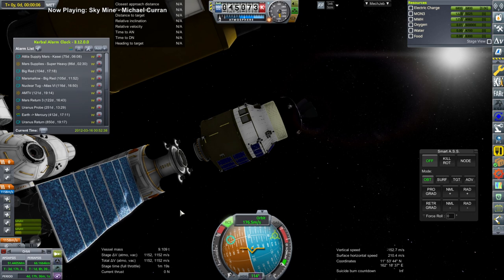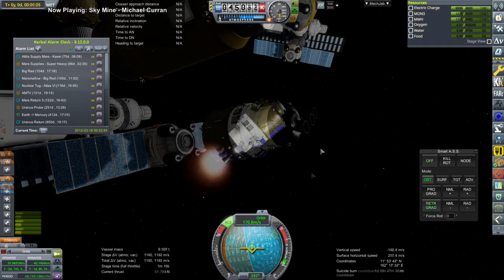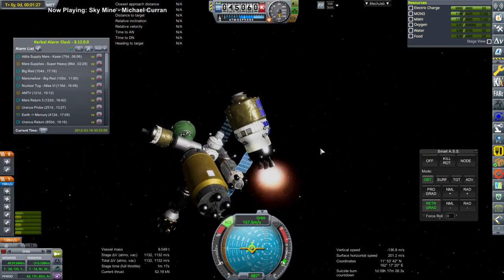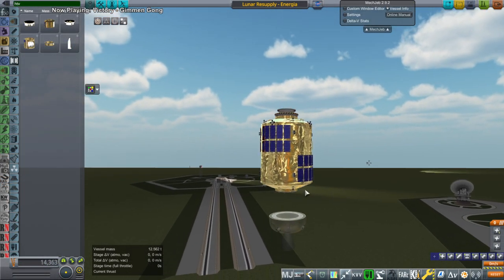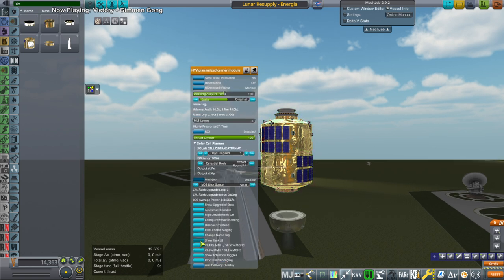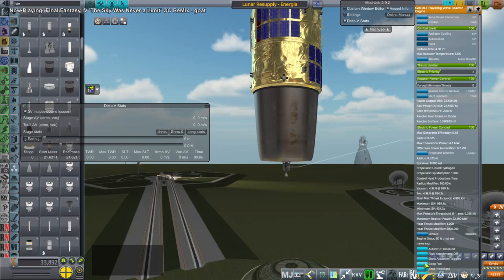Then I continue with all the corrections — this is that nuclear tug we launched earlier. Having done all those mid-course corrections, enough of the supplies have been spent that we already have to launch something else to Lunar Gateway, so we really need to remove some Kerbals from Lunar Gateway. This time I decide to send two HTV pressurized containers worth of food, water, and oxygen instead of just one, which will make things a little easier. I also decided to try out the candle engine from KSP Interstellar.